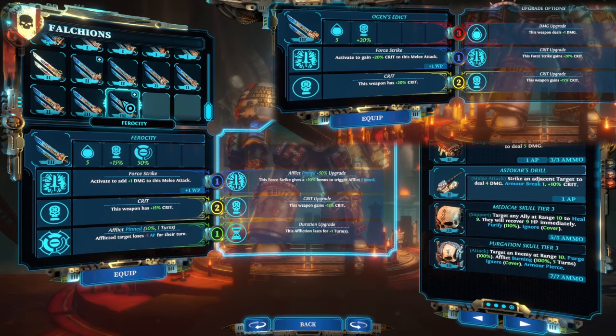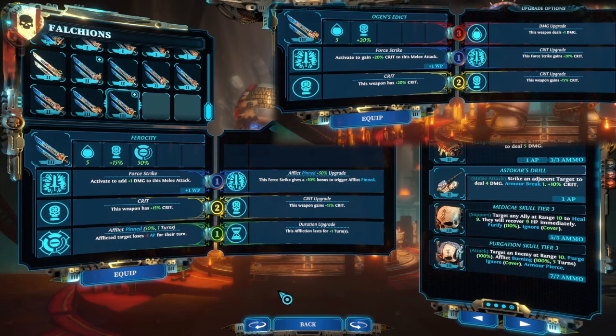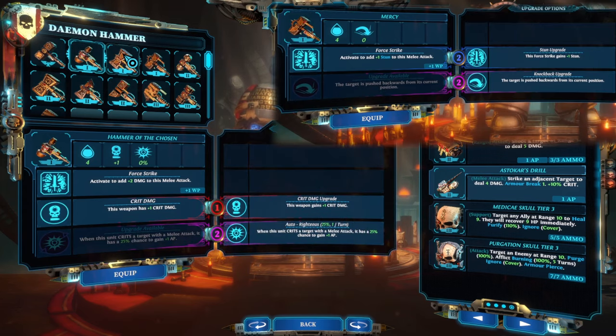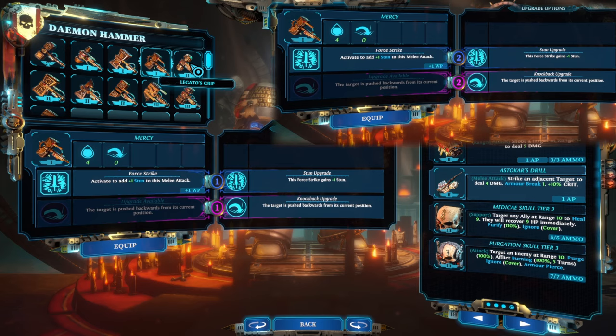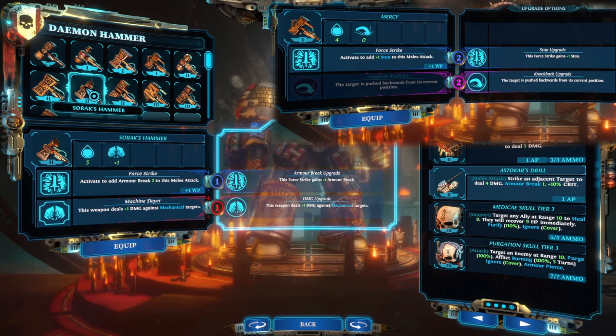Conviction and Ogun's Edict give even more crit chance and higher damage, but they don't have the action point refund auto. The tier one Mercy Hammer can deliver plus two stun, so it's great for stun execute builds. Upgraded, you can also knockback to punt enemies off cliffs.